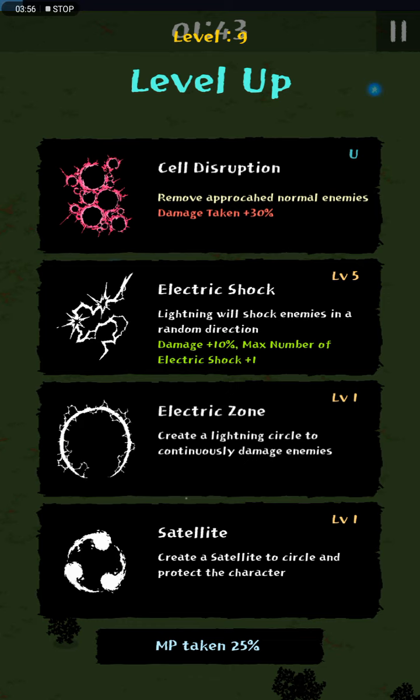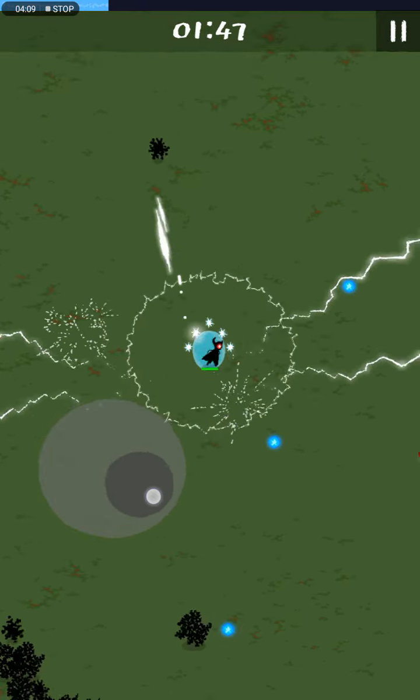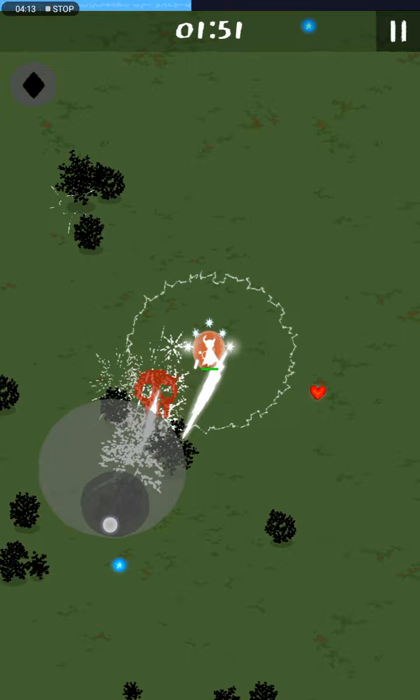We got Cell Disruption again, but all of these are really good upgrades. Electric Zone — really good. Cell Light — pretty good. But I think I have to go for Electric Zone. We got Cell Disruption again, but it's okay.